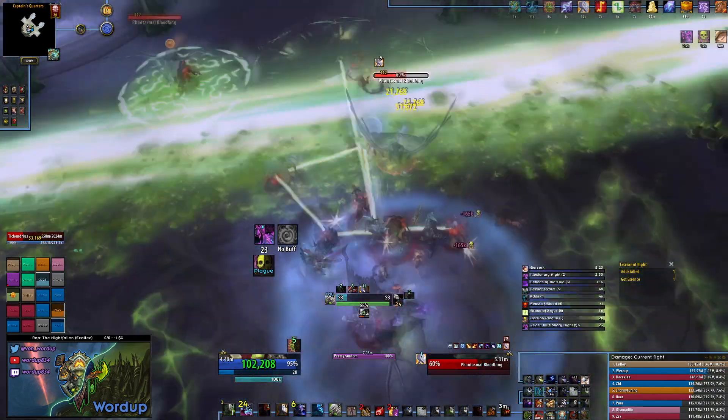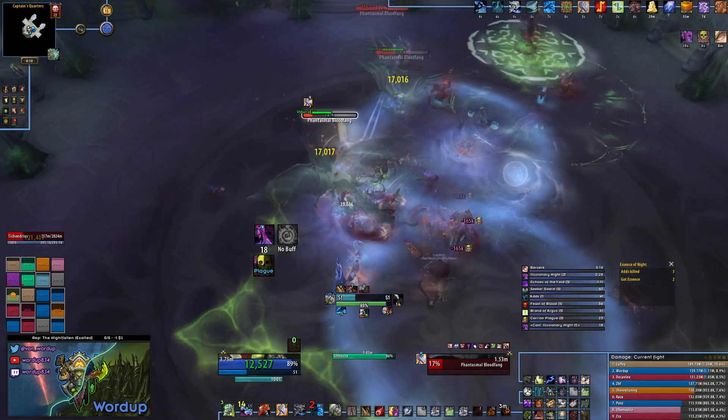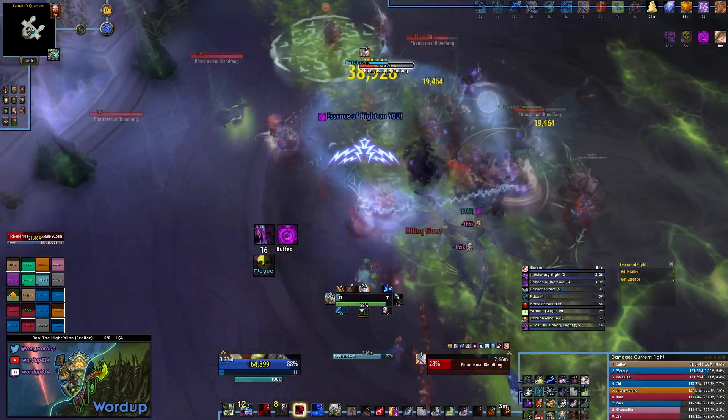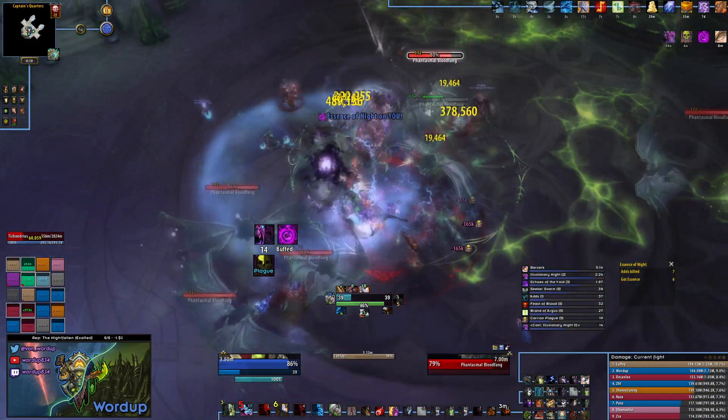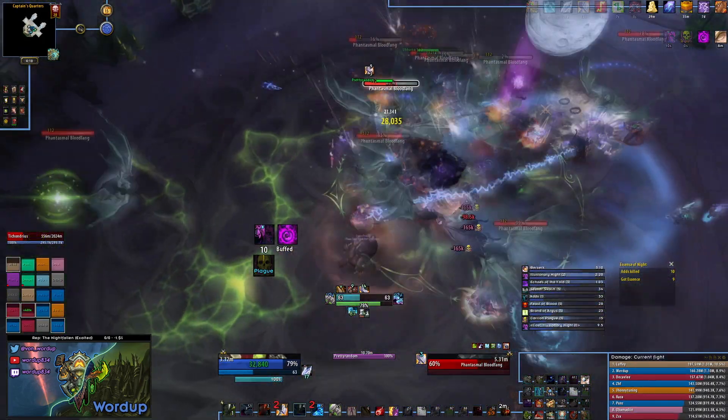We have two new legendaries coming in Patch 7.2.5, lovingly referred to as the Heart and Soul. Soul the Fire Seer is our new ring, and the Smoldering Heart are the gloves. For those wondering if the new legendaries are worth it — to quote Purge: yes.